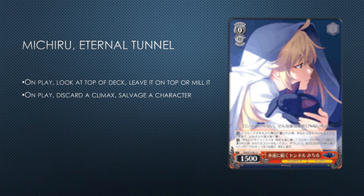Meteor Eternal Tunnel — I thought this card was decent. You get white scry basically — mill it or leave it on top — and it also has the discard climax salvage profile. Two marginal effects that I actually want to be using throughout the game. It's another top checker for Flower Stand. I don't think there's a big need to play this in particular, but I'd probably run one to two copies. This card used to be played as a vanilla 2k discard climax salvage, so this version is just better.